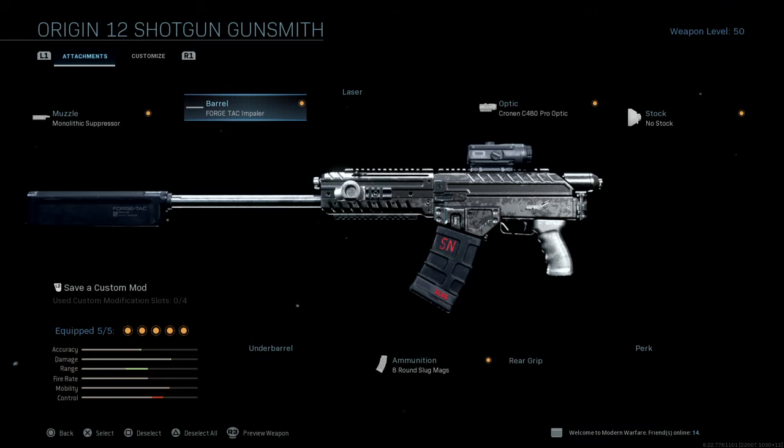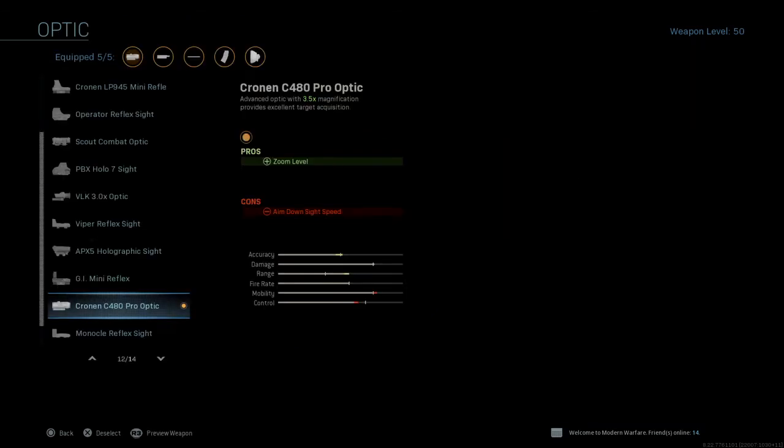For the barrel, you want attack to kill — that is much needed. Yes, it does a little bit of minus on the control, but look at that range. And then the damage goes up a little bit more.